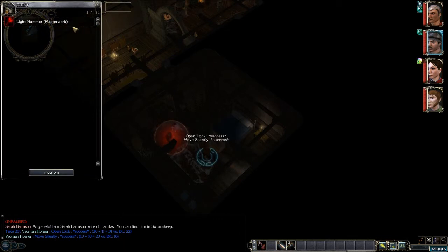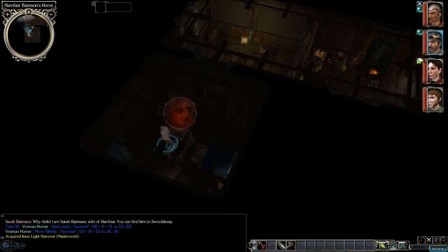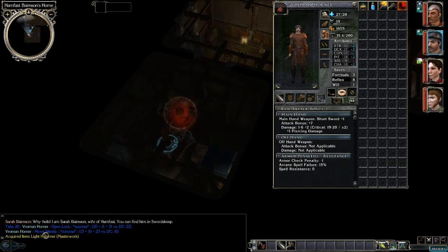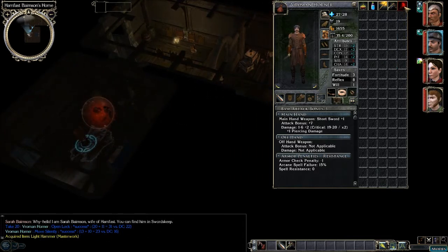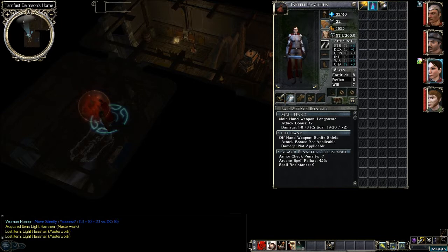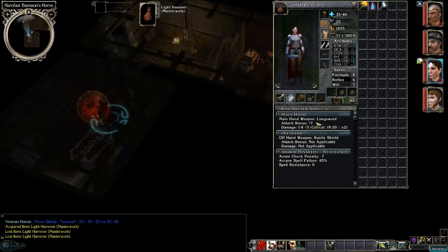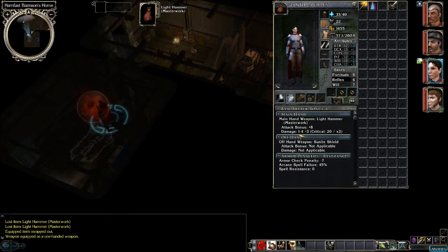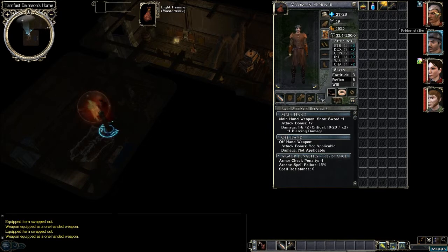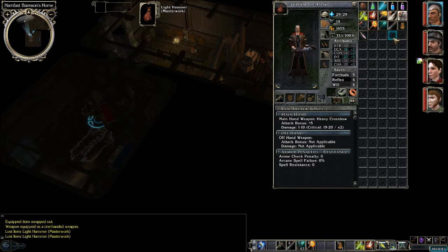Success. Light hammer — masterwork. We just ripped that off. We had to do a Move Silently check too to see if we could sneak it. Who can use this light hammer? The cleric can use it. It's one to four and a plus one attack bonus. Right now a long sword gives me plus seven and one to eight plus three damage, so it's better chance to hit but less damage. We might be able to sell it, but the paladin is the only one that can use it as of now.